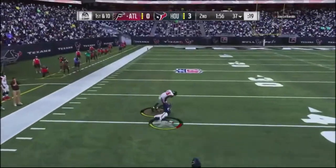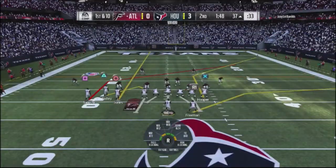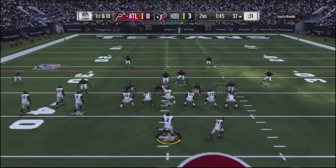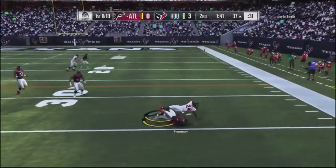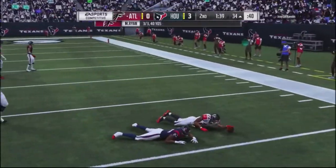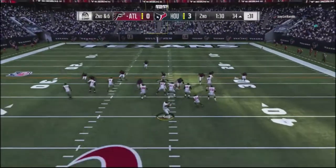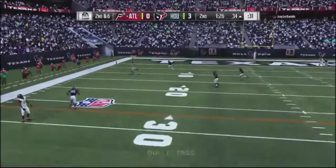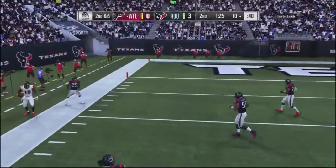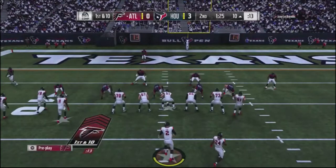I'm struggling against his man blitzes. I go with a tight end corner — one of my favorite plays in the tight end bunch set — then hit him with a sail concept off the right side. Don't get the spin animation but I pick up four yards. Come back to the corner route again and I'm able to pop it, stay in bounds. It didn't look like I was in but I was — got lucky.